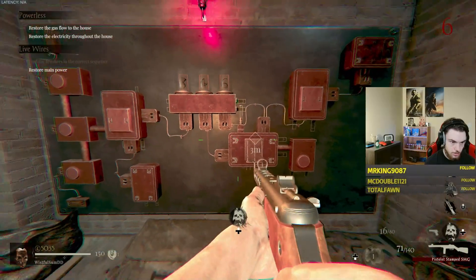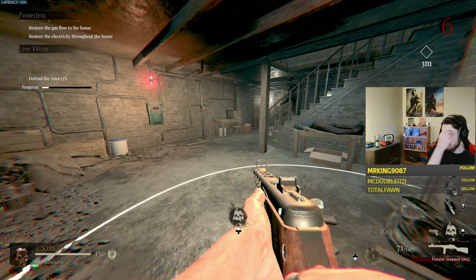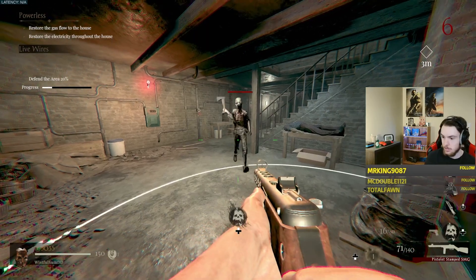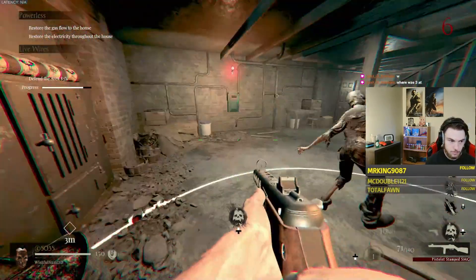Once you've flipped all three in the correct order, head down to the base basement again and flip the main lever to spawn a small ring around the machine. You simply need to stand in it until its progress is completed, and you'll be done with the first puzzle.